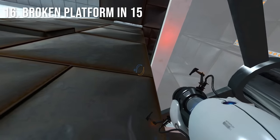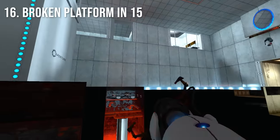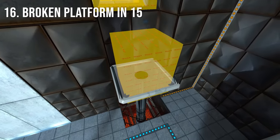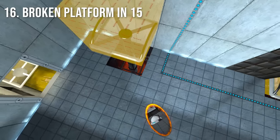If you stand underneath the corner of this platform in Chamber 15, it can actually push you into the ground. This is due to a poorly sized anti-soft lock trigger that is supposed to raise the platform when touched. This trigger is fixed for all other rising platforms in the game.